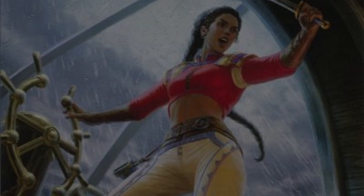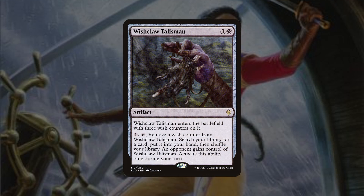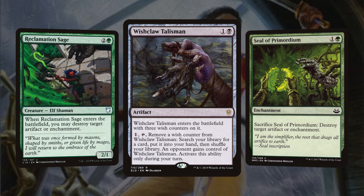For redundancy in finding Primal Surge, we run Wishclaw Talisman — the 2-mana artifact that enters with 3 wish counters. For 1 mana and tapping, remove a wish counter to search your library for a card, put it in hand, then shuffle. An opponent gains control of it afterward, but if we're fetching Primal Surge and winning this turn, it doesn't matter. And as we Primal Surge, we'll hit artifact removal to blow up the Wishclaw before they ever use it.